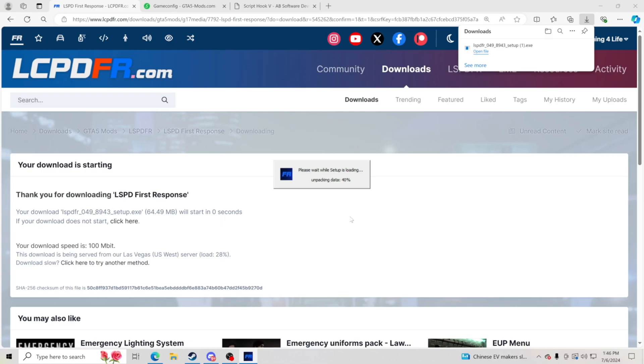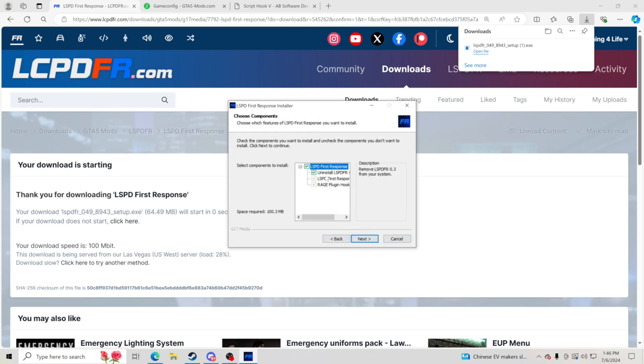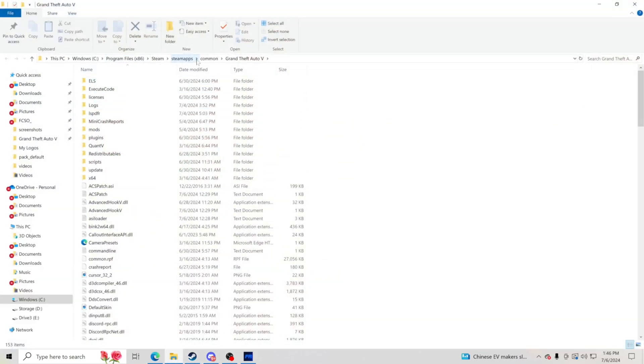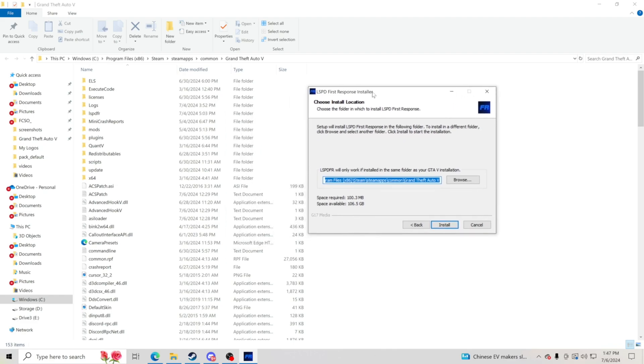Click open file, click yes, and let that set up — it's unpacking data. Click OK, click next, click I agree, and click next. Make sure this file is going to be in your GTA 5 main directory. To find your GTA 5 main directory if you have it through Steam, go to Steam Library, Grand Theft Auto 5, right click, go to manage, and browse local files. That will pull up your GTA 5 main directory — pay attention to your main route, that's where your LSPDFR file needs to go.